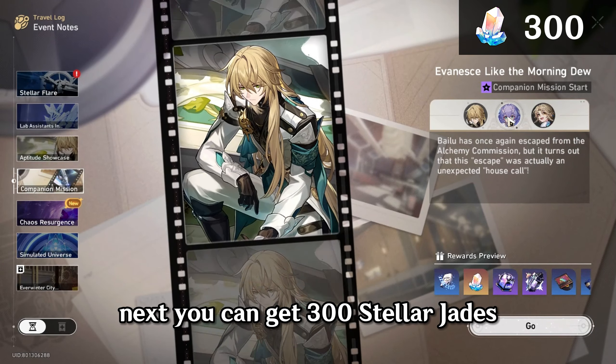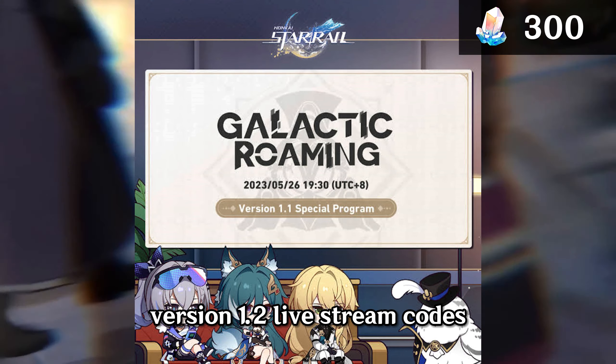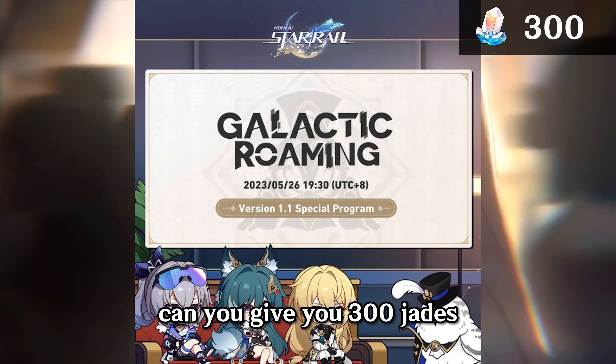Next, you can get 300 Stellar Jades after completing the Companion Story. Version 1.2 Livestream codes can give you another 300 Jades.